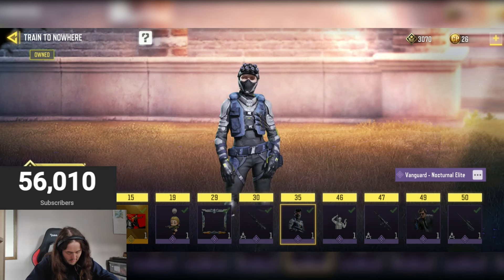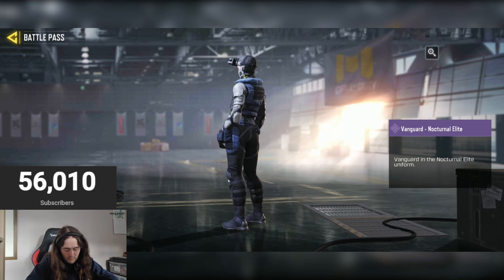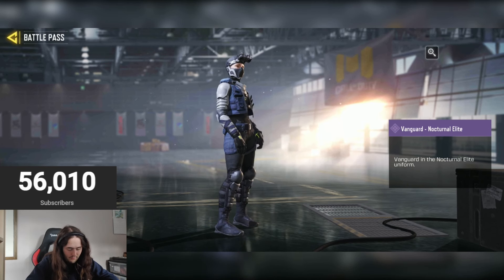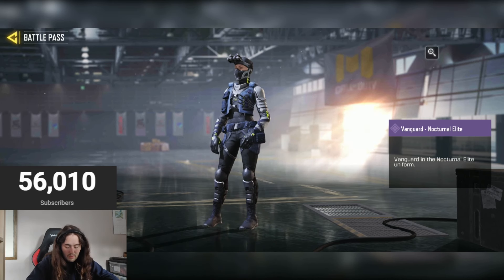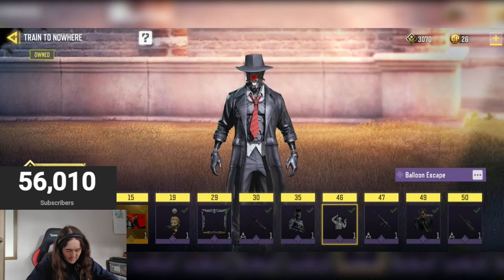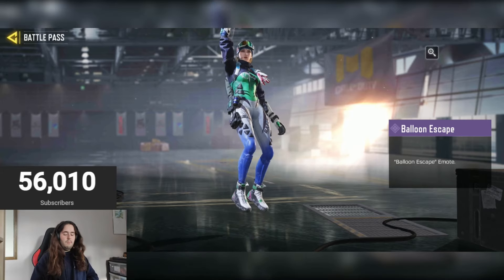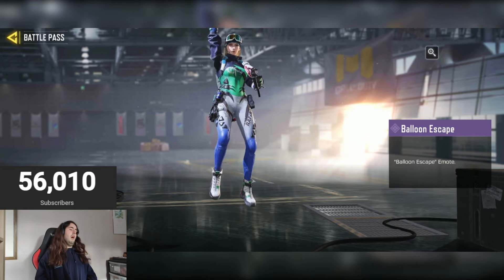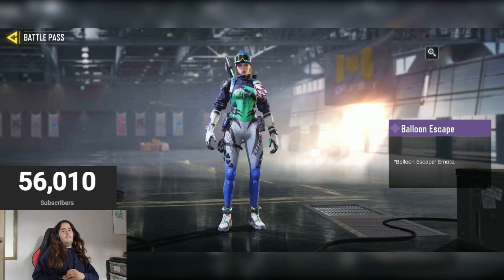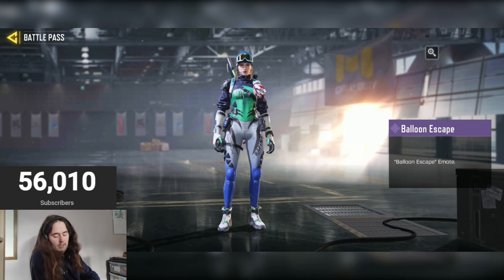Then we have the Vanguard Nocturnal Elite — it's all right, a bit of a boring skin, more of a realistic one. Three out of ten, not really my kind of skin or style, definitely one I wouldn't want. Then there's the Balloon Escape emote — this was quite popular I believe. Not really one of my favorites though — four out of ten, not really something I'd ever use unless for a very specific reason.